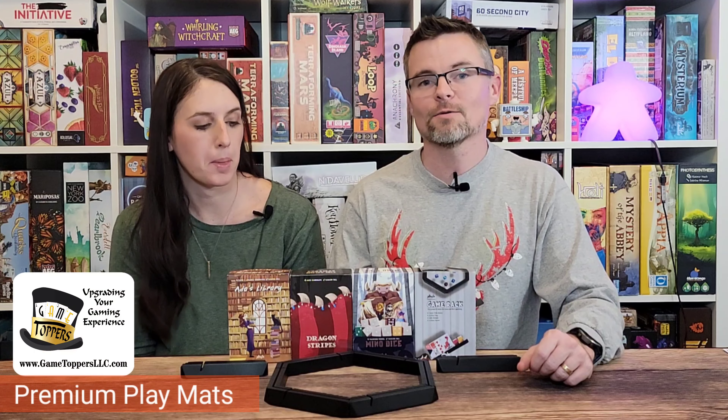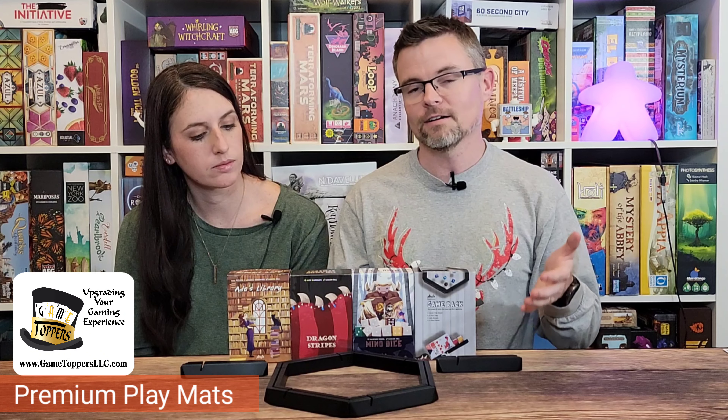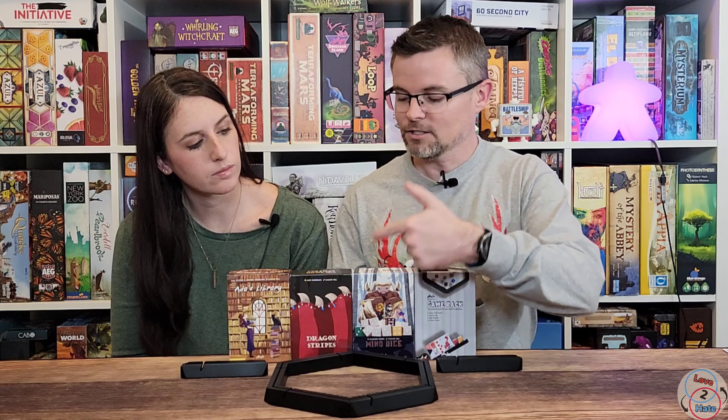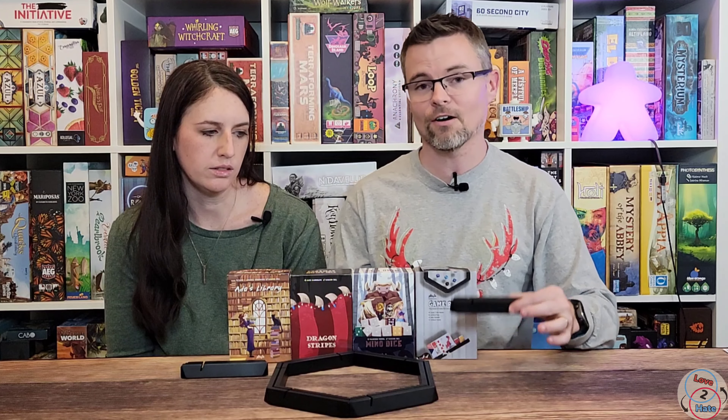And today we're taking a look at a set of games from Playte. In this video we are featuring three different games that are all running on Kickstarter as well as an accessory, and this is all on the same Kickstarter campaign. In this we're going to be previewing Minnow Dice, Dragon Stripes, and Ada's Library, as well as the Game Rack, which is a dice tower, dice tray, and card holder.